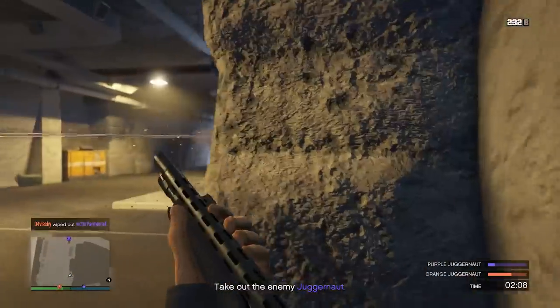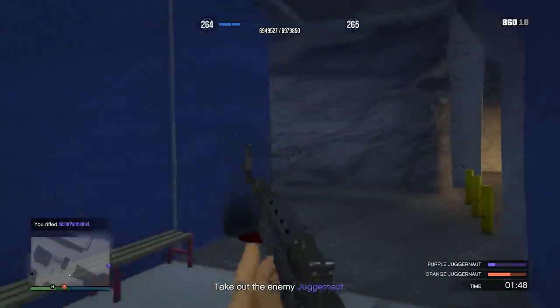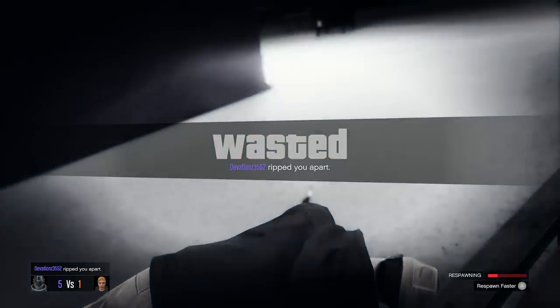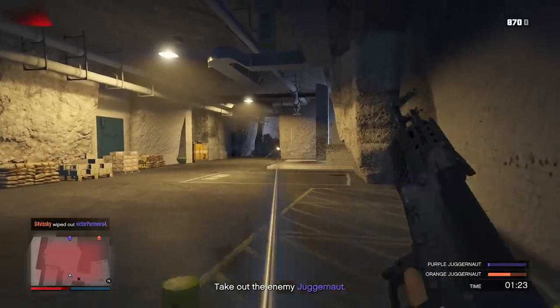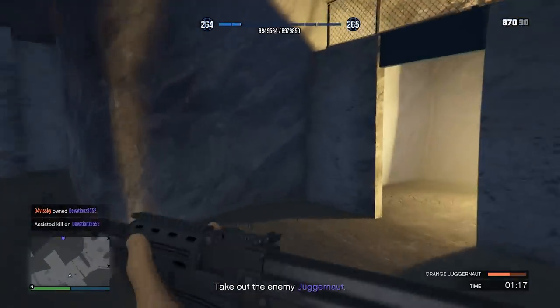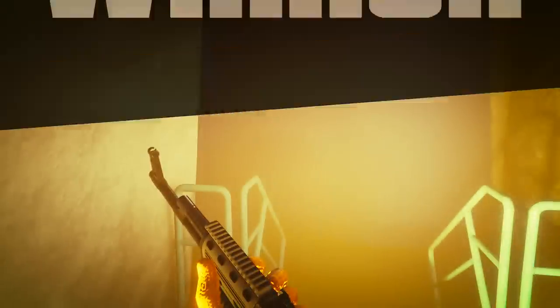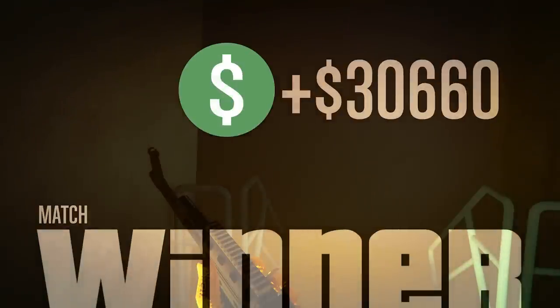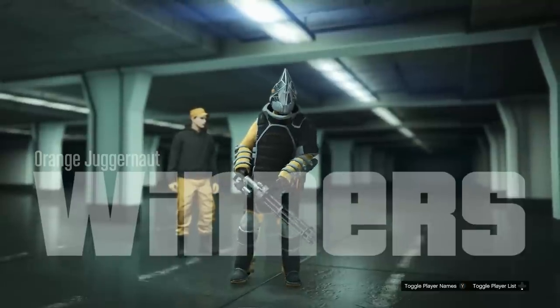I damaged him a lot with that grenade — that was a big play. The juggernaut on my team has like half health. I got an assisted kill on the juggernaut and that is match winner right there. So from two rounds, we made over 30k. That's not bad — you can make some decent money if you play this right.